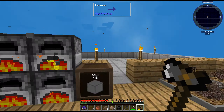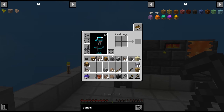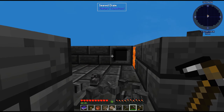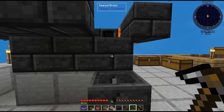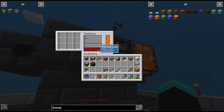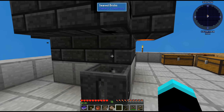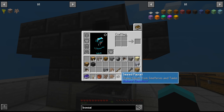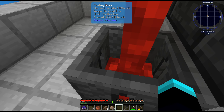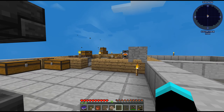There we go. We have everything — all we need to do is break this and hope it doesn't destroy the liquid inside. Did it destroy the liquid? No it did not — nice! So all we need is the faucet and we can make iron blocks now.